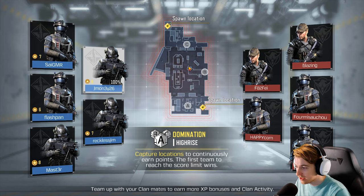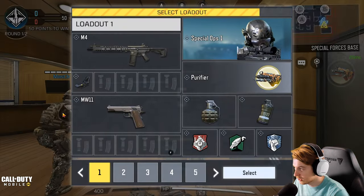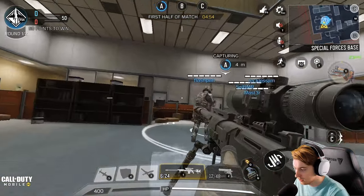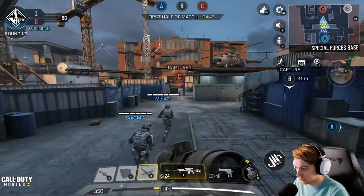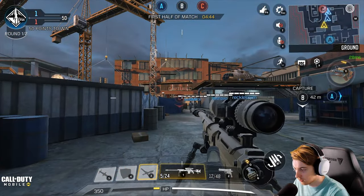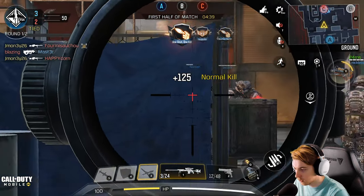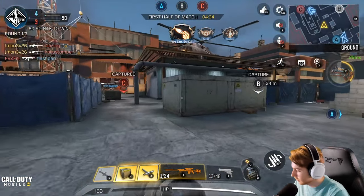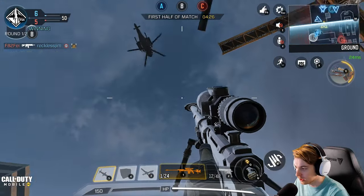Domination on High Rise. Okay, there are some maps on here - and these do not look like real people. It's been so long since I've been here. Let's switch our loadout; if we're on High Rise we're going to be sniping. The scope-in animation feels a little weird. You can slide, but there's not really slide cancelling - it feels like your slide still goes even if you try to stop it. We already got a care package and calling our UAV too.